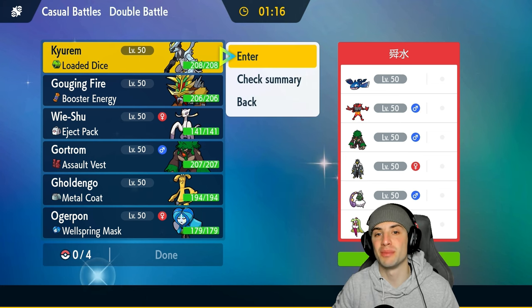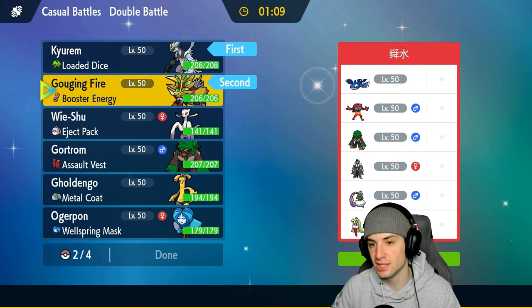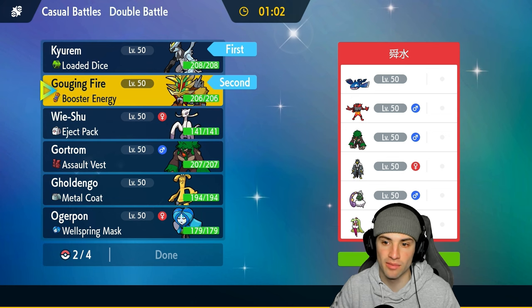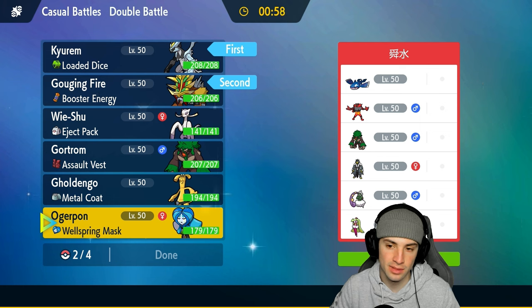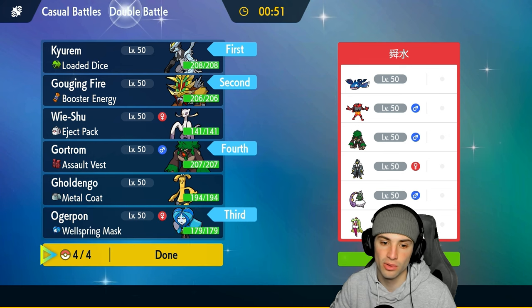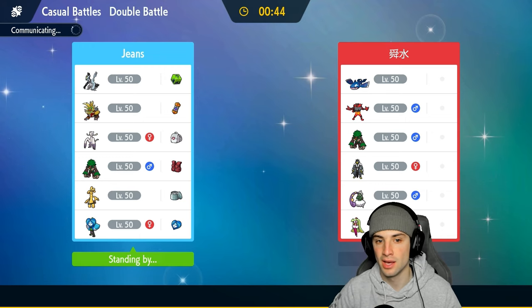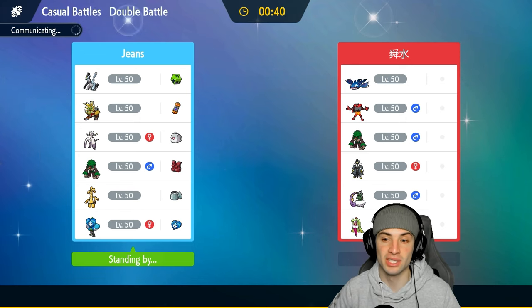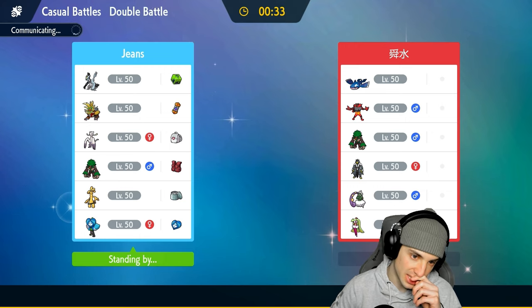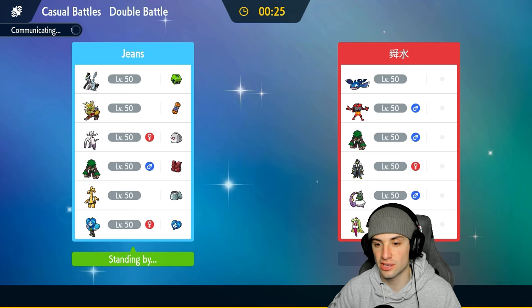We're hopping into our first match and going up against yet another Kyogre team. I've been versing Kyogre left and right on the ladder, but I'm going to go Kirim and Gouging Fire because I really like this lead. The only problem is if they lead Urshifu — that could be a big-time problem. I have a feeling they're not going to lead that though. In the back end we could go Ogrepond and Rollboom.